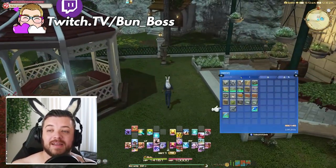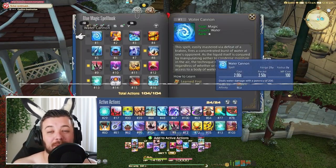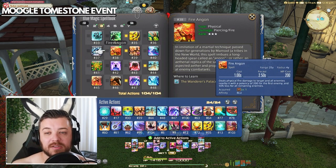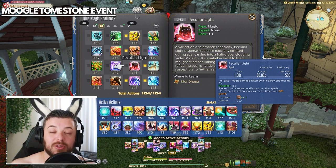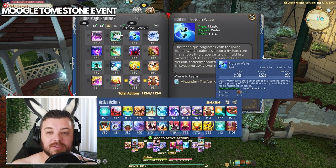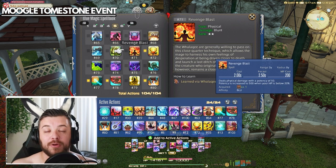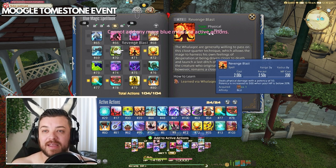The Moogle Tombstone event is back and is the best opportunity to get some of the most annoying mounts in the game. We're going to cover the Blue Mage farm technique as well as the prioritized rewards you should be aiming for during this event if this is your first or second time doing this, and also a little secret tip to have a better Party Finder experience in the game in general.